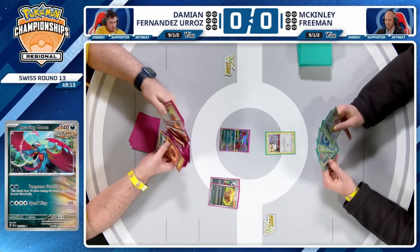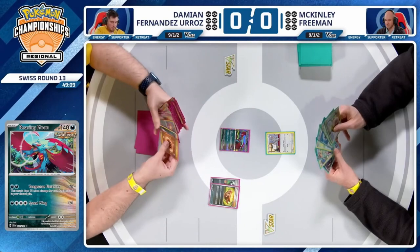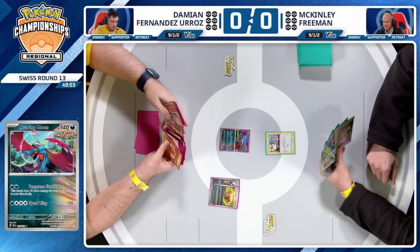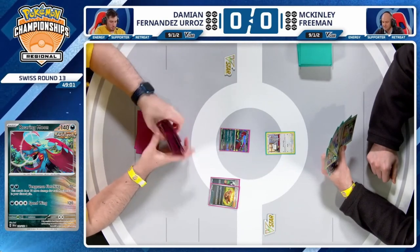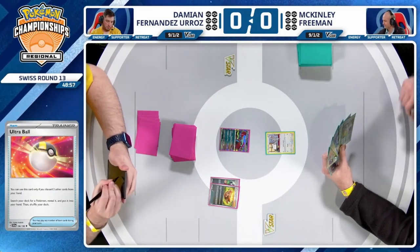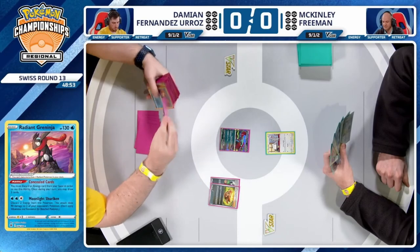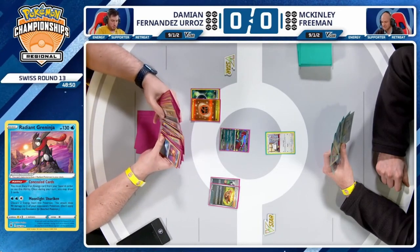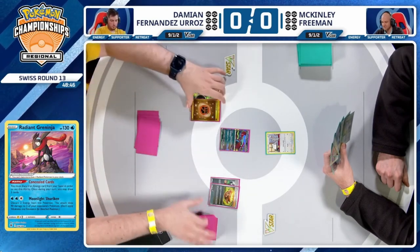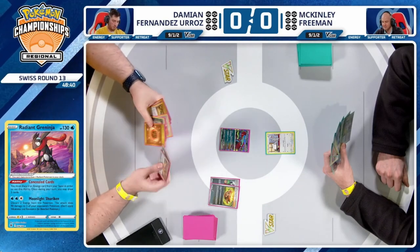Which is not good, because then you can't even knock out a Lugia V-Star. Looks like the hand for Damien is going to be pretty good here — you have an Ultra Ball. It's going to be a little costly, but you can go ahead and fetch that Radiant Greninja if you want. It is worth the cost, as it is one of the most important cards in the deck. We've seen players time and time again focus on this as their Radiant Pokémon, the one-of card.